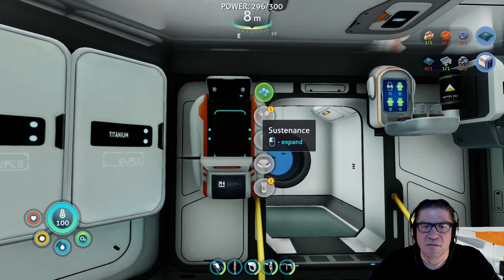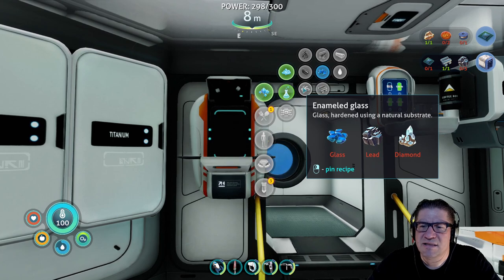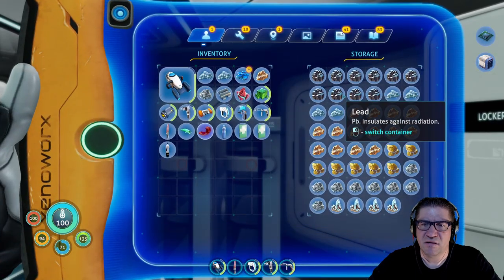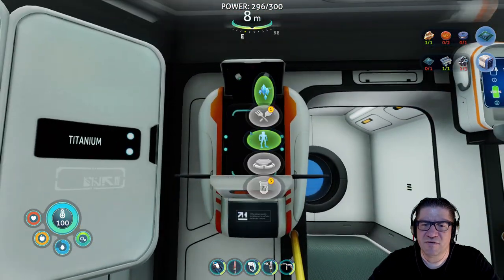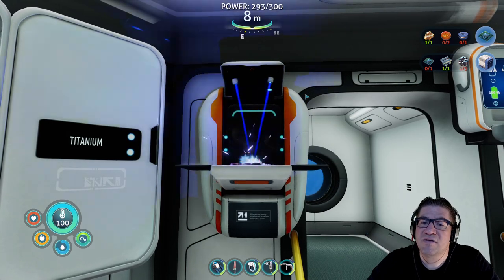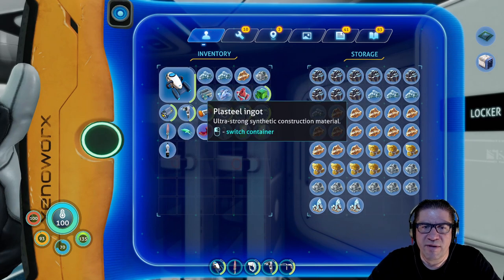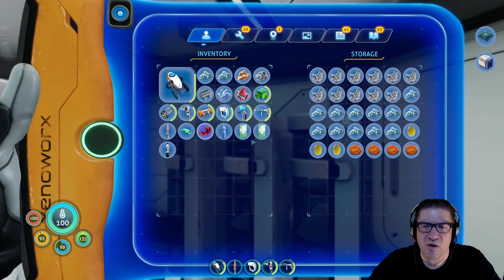What does it take for enamel glass? We need two quartz, lead, diamond, and glass. Do we have lead? Lead and — was that a diamond? I don't know if it took two or three. Just one each. In fact we could probably make two enamel glass, but I'm not gonna waste it. So put the lead back, put the diamond back.